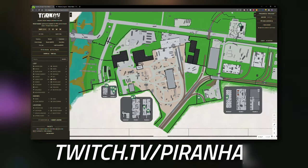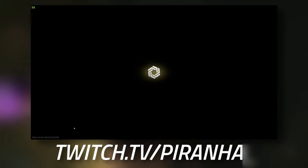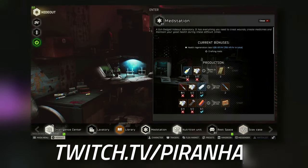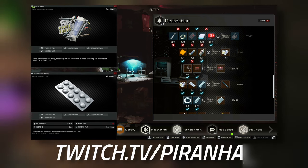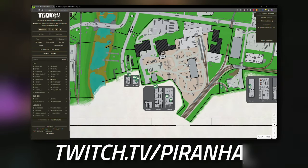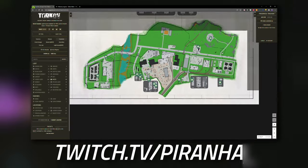If you do level up your hideout surprisingly far, you can actually craft the morphine injectors. You need to have your med station at level two. The craft requires one pile of meds, one painkillers, and one syringes, and you get one morphine after about an hour or so. But what I'm going to do is go into raid and show you around Crack House and the Fortress.